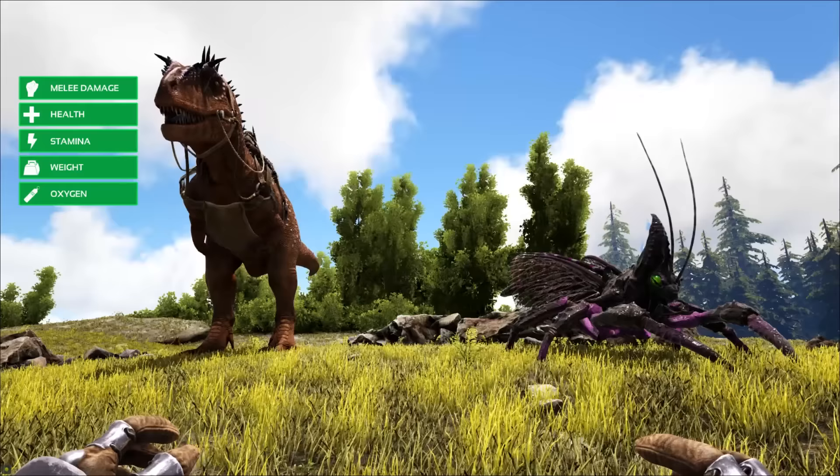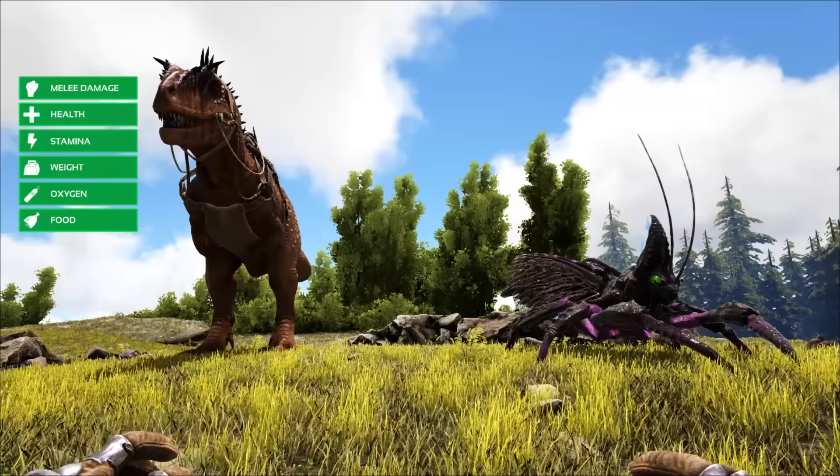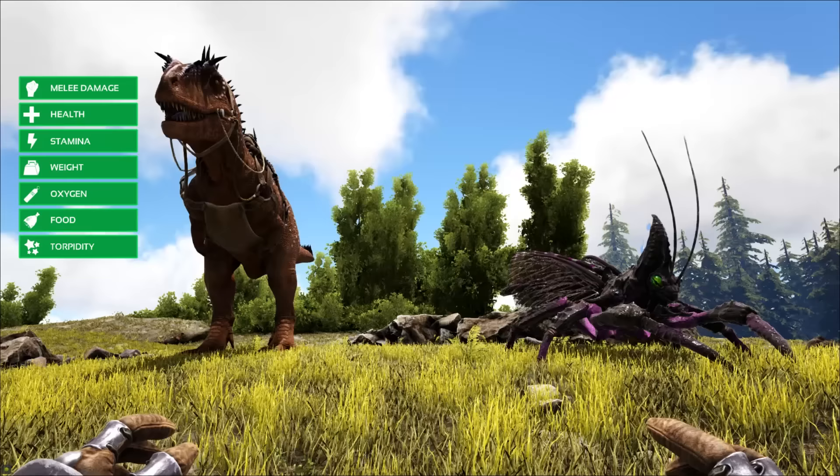I'm not sure if a food mutation line might mean that you'd have to feed the baby less, or whether it'd stop the impregnated dino getting hungrier quicker — you'd have to check that. The only stats left are torpor, if you don't want it to get knocked out of the sky, and lastly movement, which you can't change.